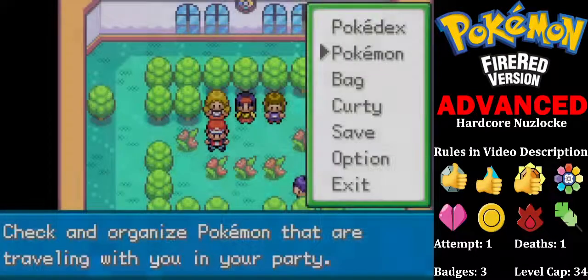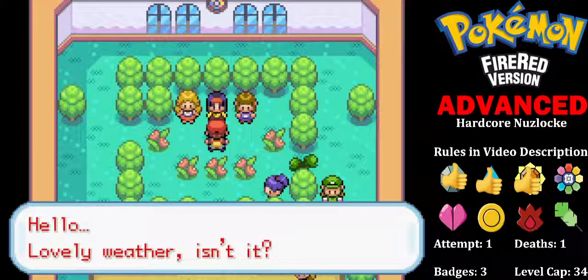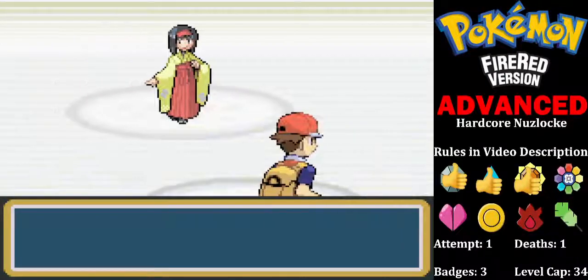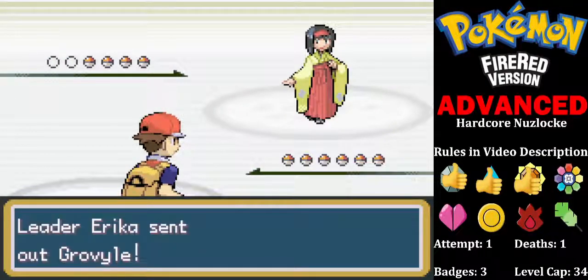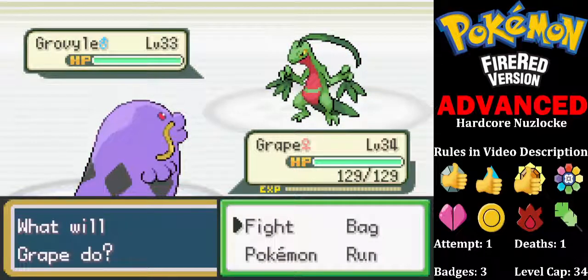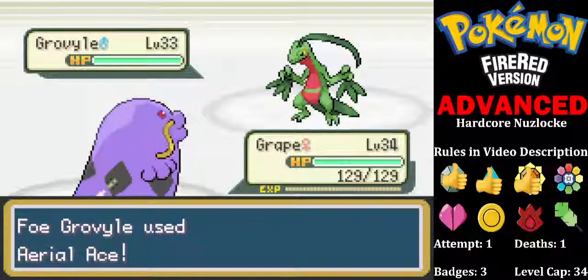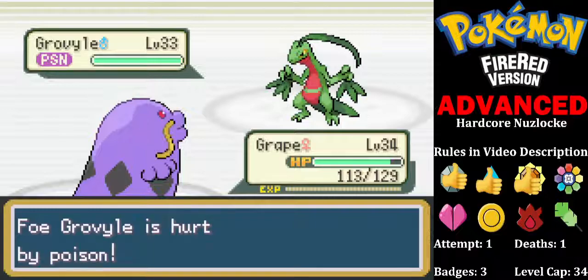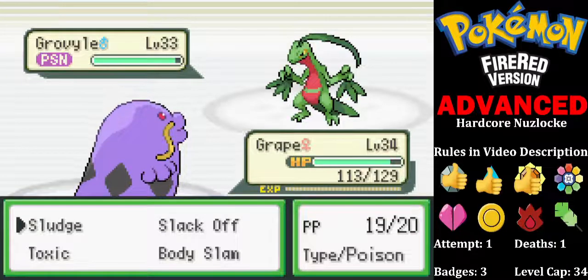Here we go. Erika wants to lead with Groveyle, so we're leading off with Swallot. And our plan here is to use Toxic first. Our defenses are very high so hopefully this can't do much to us — we're going to Sludge next.